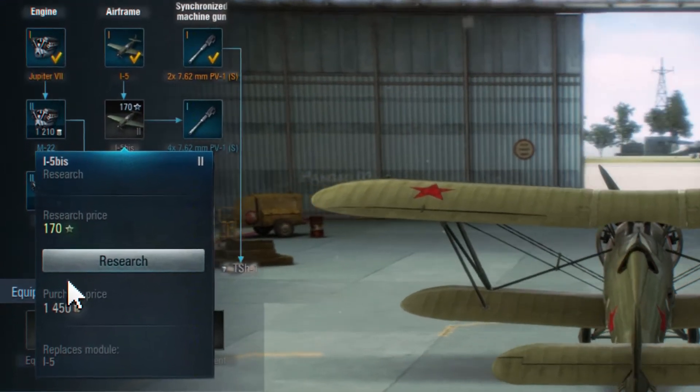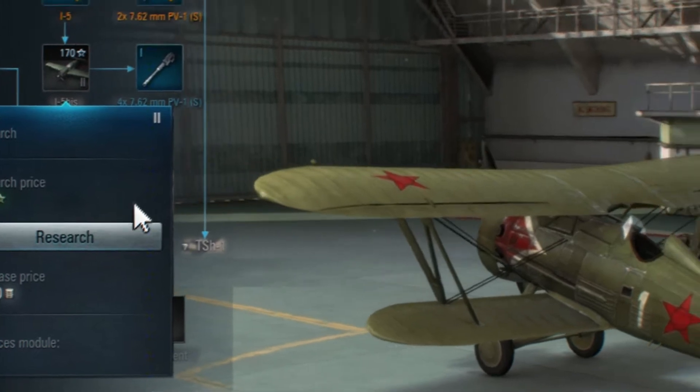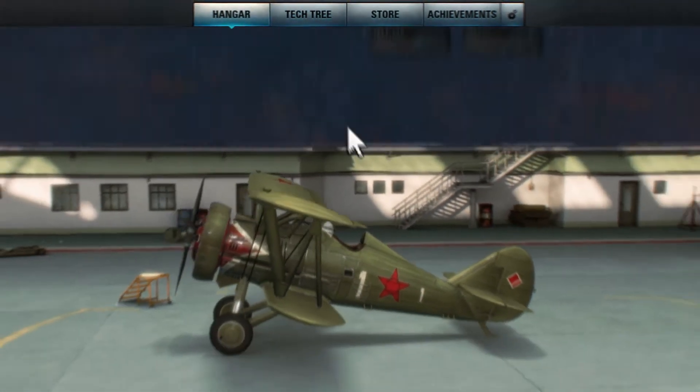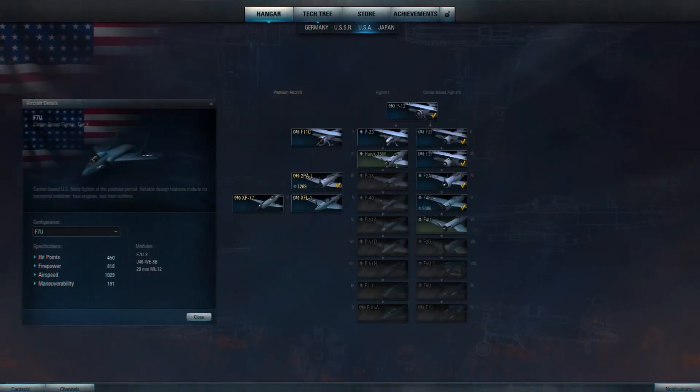Left-click on a module to see the cost. If you want to plan what planes to research, get to the Tech Tree menu. Here you can learn the characteristics of high-tier planes and make decisions about researching.